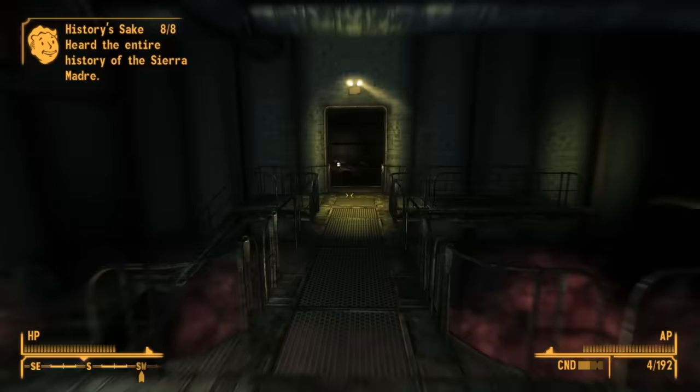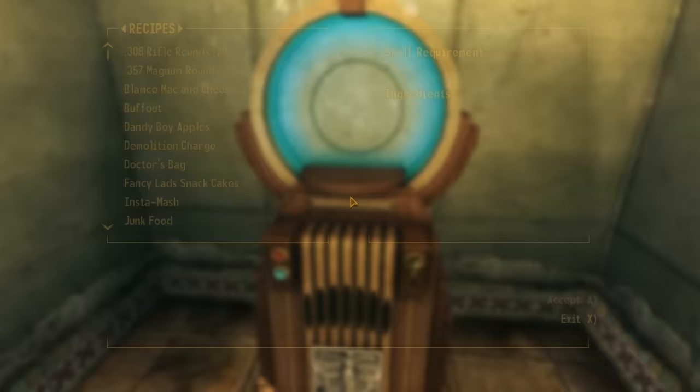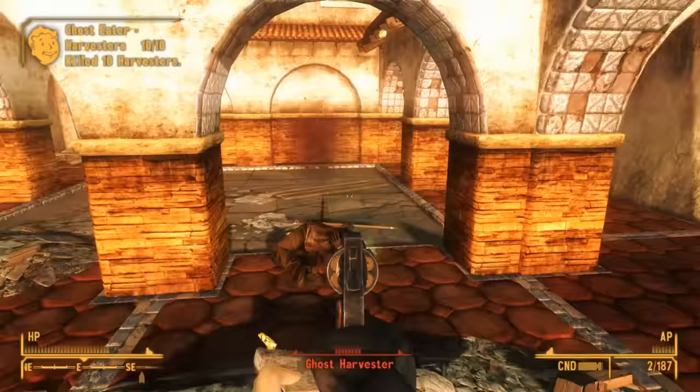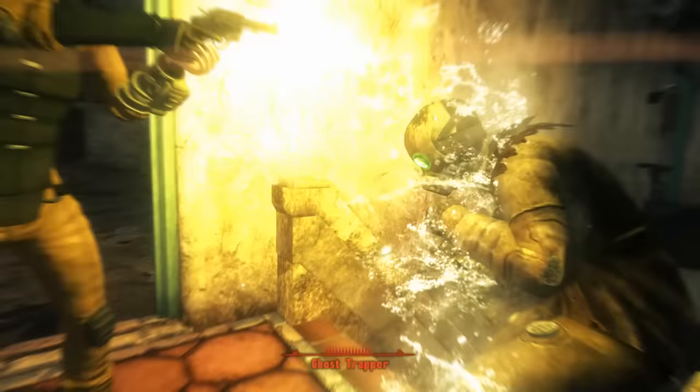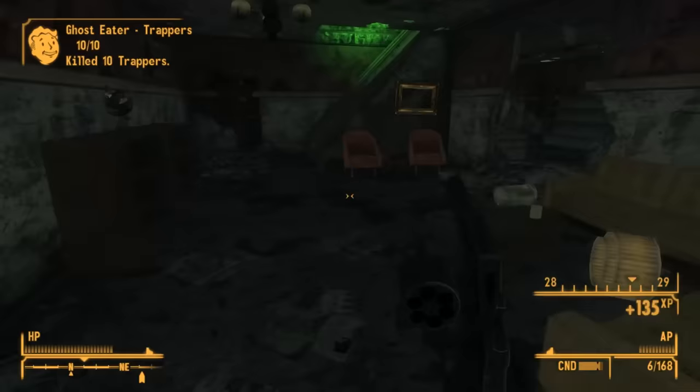The Big Winner challenge is earned by using the Sierra Madre vending machines 50 times — you can farm this by repeatedly buying random food for five chips. There are also three enemy kill challenges: kill 10 Ghost Eater Harvesters, 10 Ghost Eater Seekers, and 10 Ghost Eater Trappers to earn those three challenges respectively.